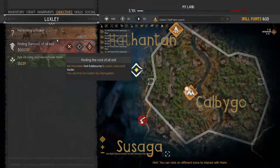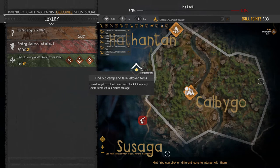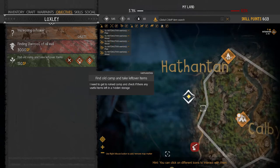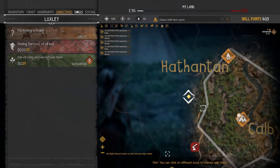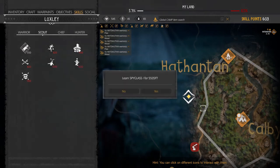By default there are a few missions we can do. An easy one is to find an old camp and take leftover items — it's right over there. Let's see if I can unlock a skill here. I love the spyglass so I can look a bit ahead at what's coming.